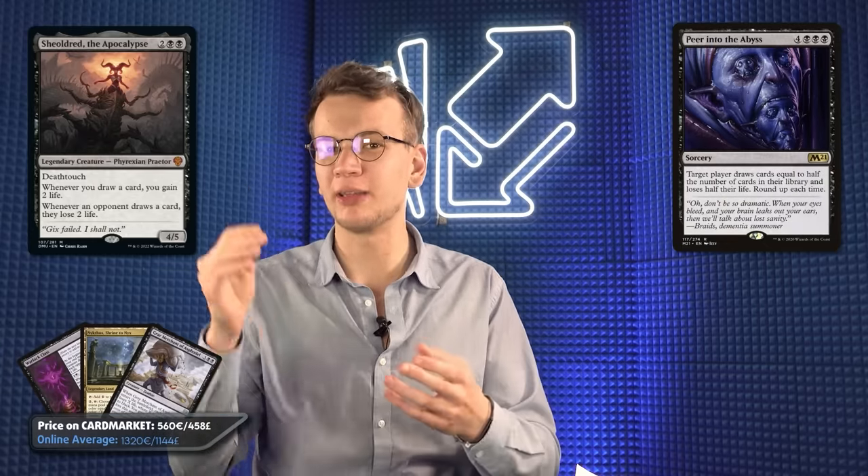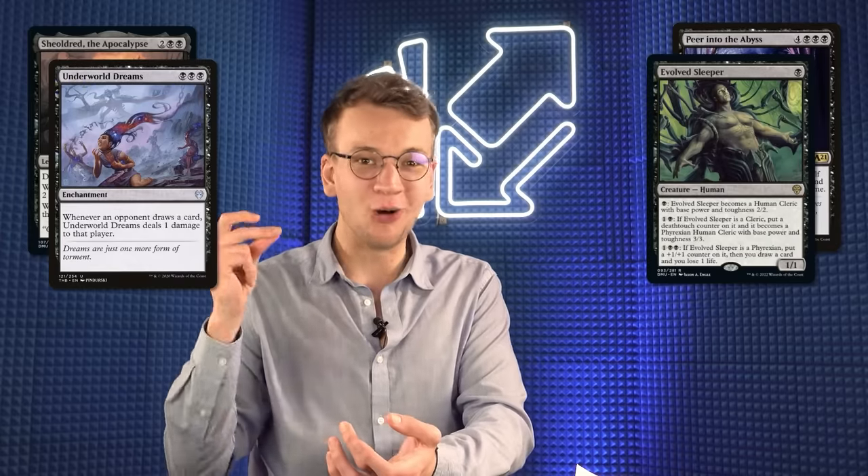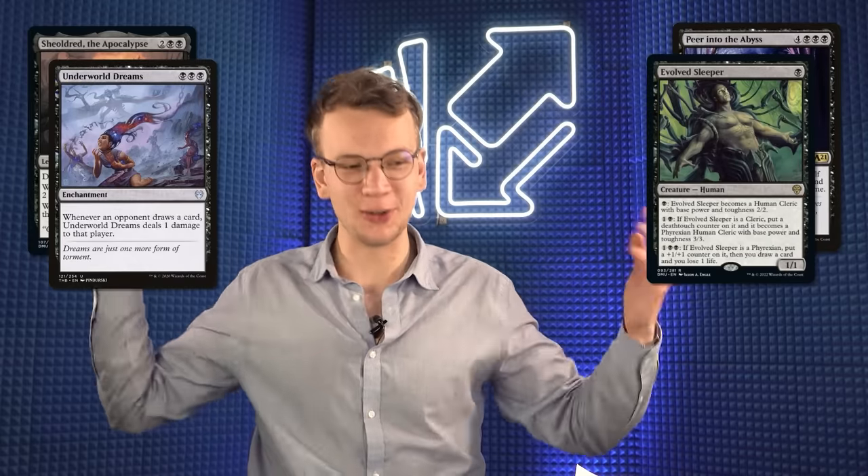One of those deck techs caught my attention: Mono Black Devotion. That deck has been around before, but with the new card Shale Dread you basically get to combo by including Peer into the Abyss in your deck. That also combos with Underworld Dreams. You also get to play the new Evolved Sleeper, the one-mana one-one. The deck looks awesome. We're playing a lot of big stuff, but to get there we have mana dorks. It's Naya midrange — we have Elvish Mystic, Llanowar Elves, and Prosperous Innkeeper.